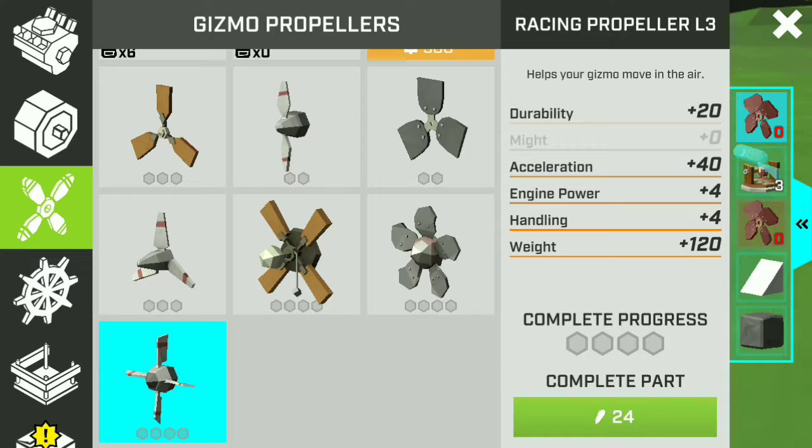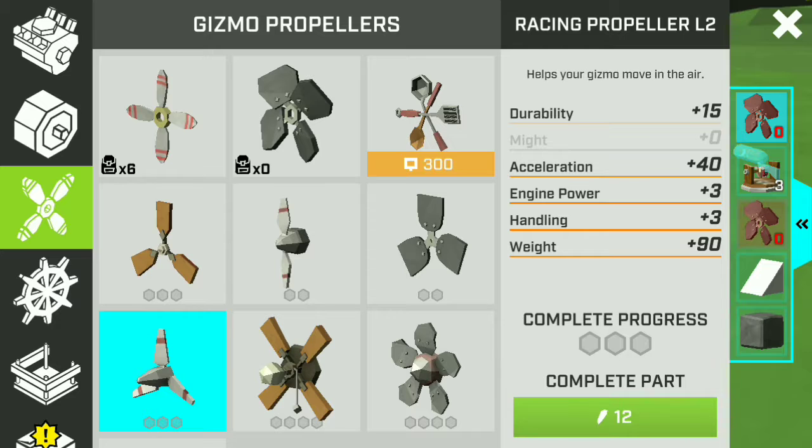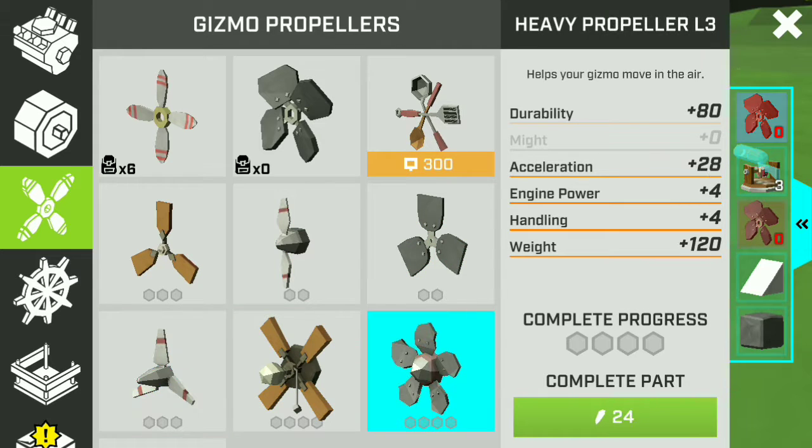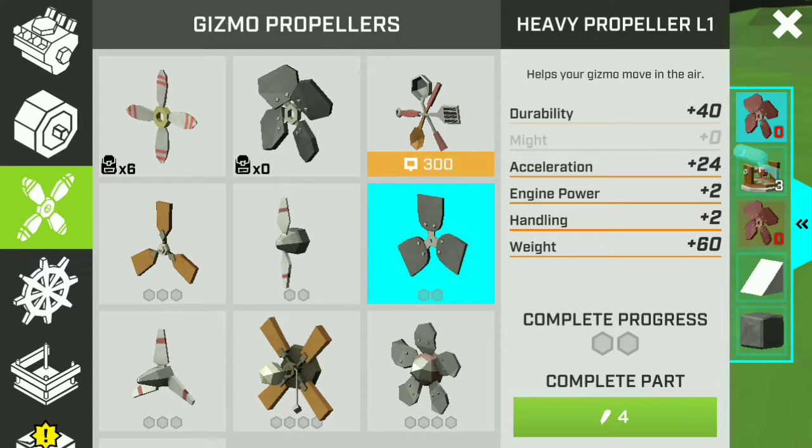I think durability is for battle purposes, but aside from that everything here is almost similar. If you look at the statistics, the stats — acceleration, engine power, handling, and weight — are very close to each other, so it won't make or break anything. They're all similar; it's just for the aesthetics.